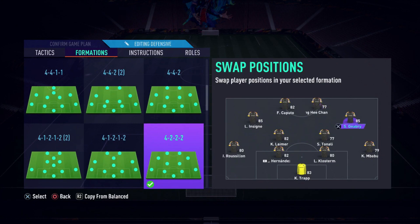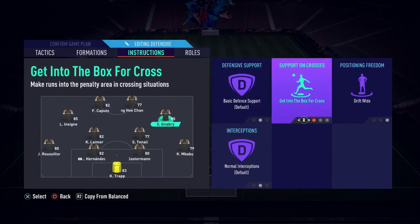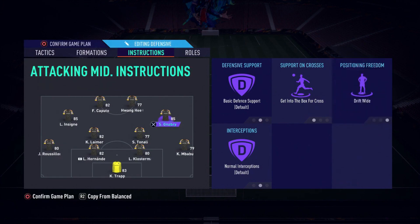As for Gnabry's instructions: 'Get into the box' and 'Full cross' — which is a no-brainer for right cams, left cams, right mids, left wings. So if Insigne or Caputo are cutting inside, Gnabry will literally run into the box to get in a position to shoot. I also have him on 'Drift Wide' so he works kind of like a winger but pushed back defensively, and he feeds the ball to our strikers too.